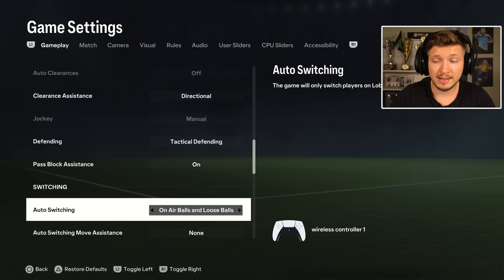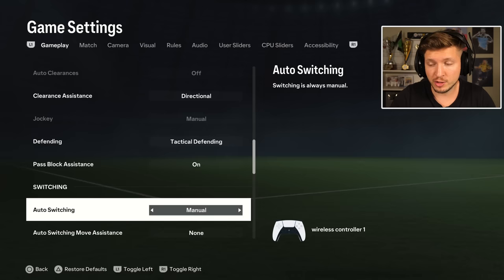Passback assistance — well, on. Extra AI doesn't hurt you. And then switching — the best one I think is air balls and loose balls. You have manual as well, which is impossible to defend crossing with, which is so powerful. Air balls are also fine. And automatic, there is no way to play this. The best one I think is this combination of air balls and loose balls.